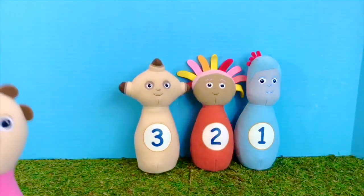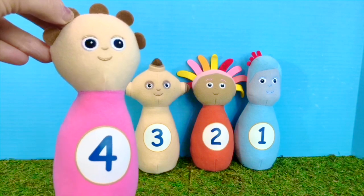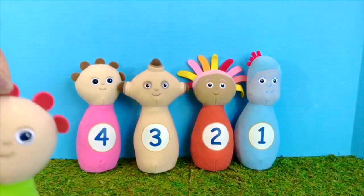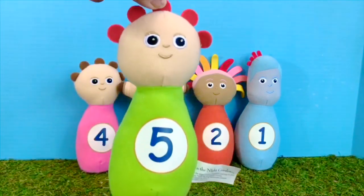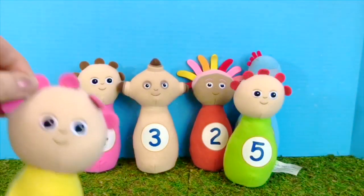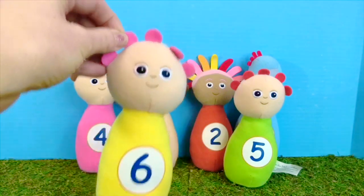We have one of the Tombly Boos — they are pink with the number four. I believe this is Ooo with the brown hair. We have two more Tombly Boos. Here's a green Tombly Boo with the number five, and I think the red hair Tombly Boo is Un. And finally we have E, who is yellow with the number six.